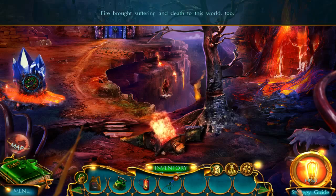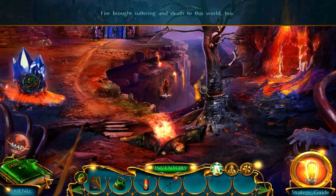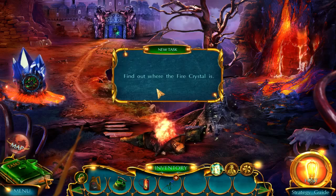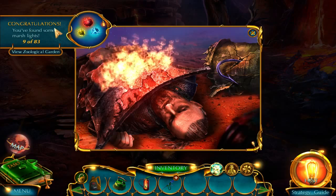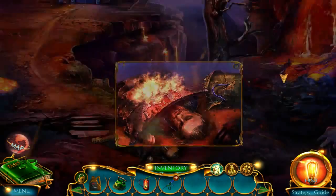Fire brought suffering and death to this world as well. There's fire everywhere. At least we can warm up now. Find out where the fire crystal is. Don't forget, folks, we're looking for morphing objects, statues, and artifacts. These artifacts look like they're from Halloween. These marshy light things are good for what we need as well.